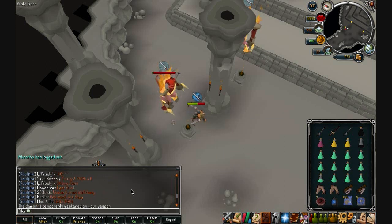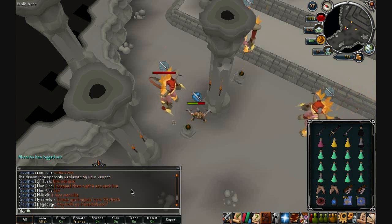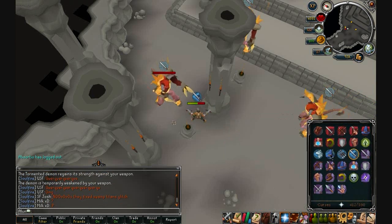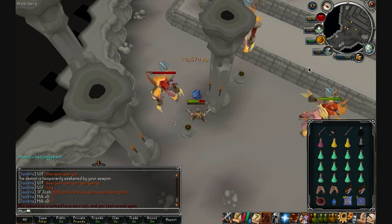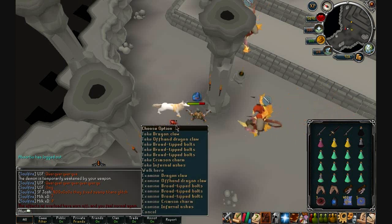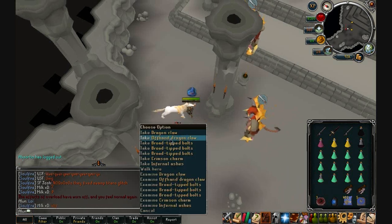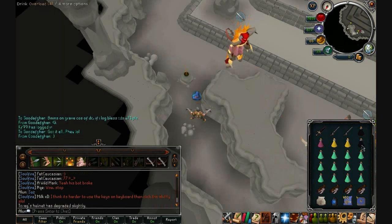Dragon claws are selling for about 2 mil in the GE. They have supposedly added dragon limbs as a drop to Tormented Demons — I haven't had any, I was only here for a few kills just to test and do this video. The limbs are selling for 10 mil in the GE and I expect for the next few weeks they'll be quite high until they settle. The dragon crossbow itself has a GE price of 100k, whereas the limbs are 10 mil, so I expect Jagex are kind of expecting it to settle at around maybe 5 to 6 mil.